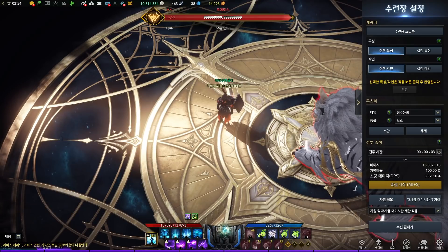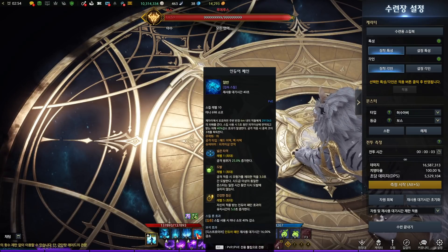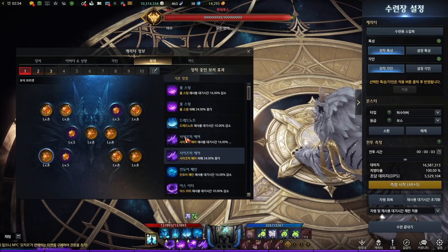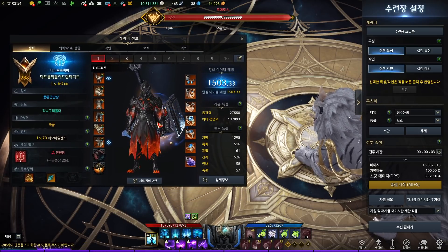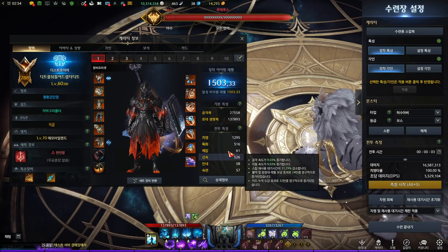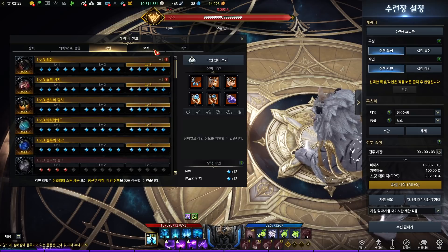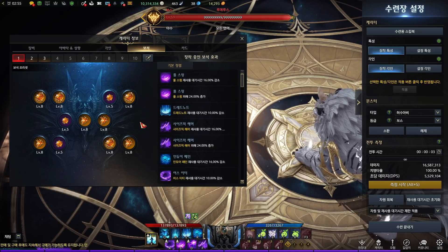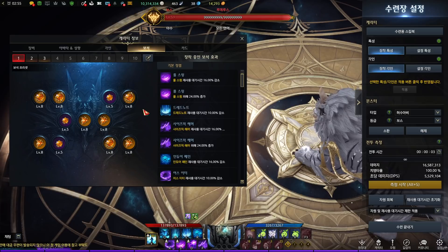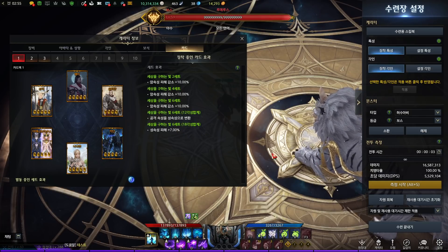That covers all the changes happening on the test server right now. I'm going to go over the potential new skill set I might use when the changes come to the live server. My stats are crit, specialization, and swiftness. For engravings: Grudge, Supercharge, Hammer of Rage, Barricade, and Master Brawler. For gems, I'm now using 4 attack gems since I have a new skill, Earth Feeder. For cards, same as the original version — Light of Salvation, not at 30 awakening.